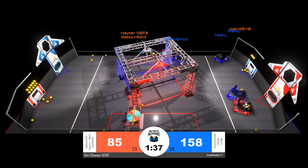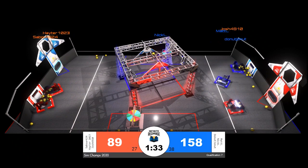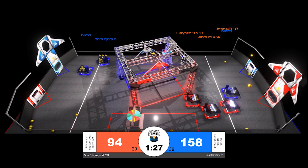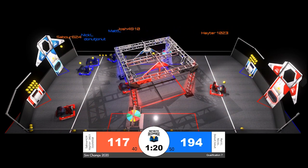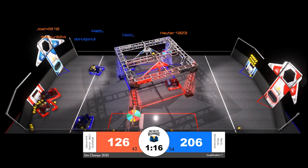With 38 power cells scored, the red alliance does have quite a bit of a gap to cover. Lined up for some scoring is Josh 4910, but they do face some defense from Matt L. Matt L nudges them out of the way. It does look like that defense is not entirely effective at the moment, but it is slowing down the red alliance, allowing the blue alliance to extend their score.